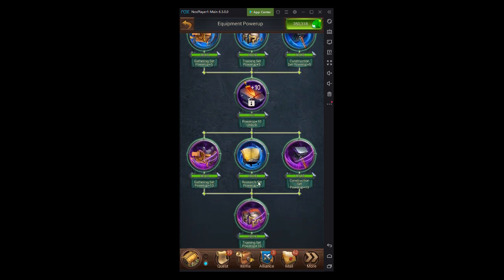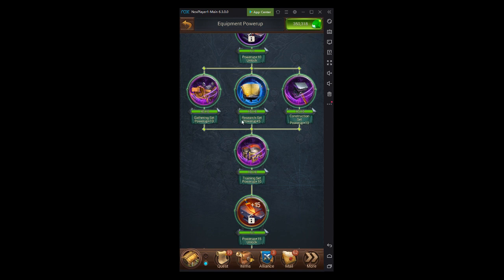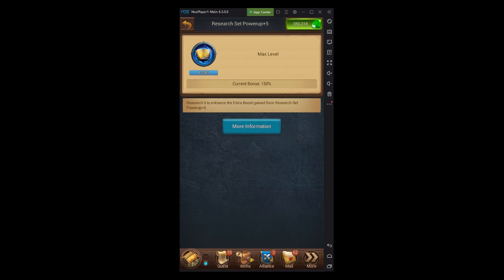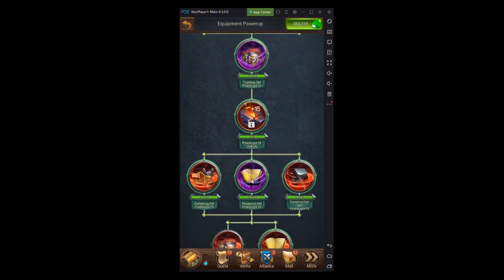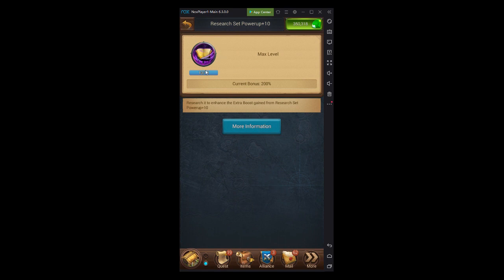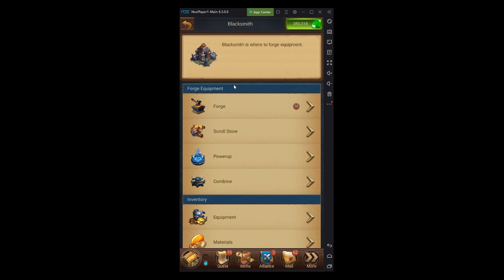The next major milestone is unlocking plus-fifteen power-up, giving up to 180% boost — and you don't need those prerequisite researches maxed, just level 3 or 5. Finishing off the power-up tree takes your full-set bonus from 21% at plus-five up to 52.5%, and then getting your research set power-up to plus-fifteen adds another nice chunk, totaling an extra 70% or more from those researches.